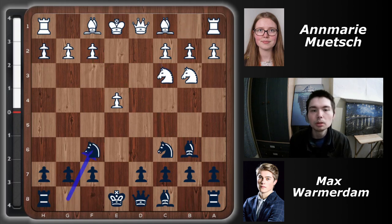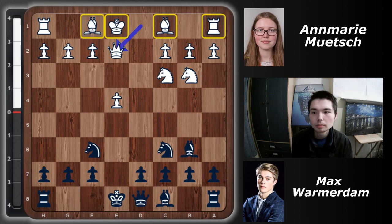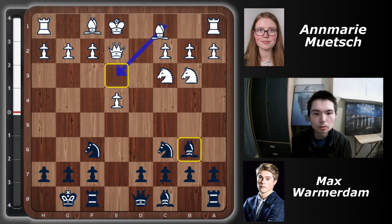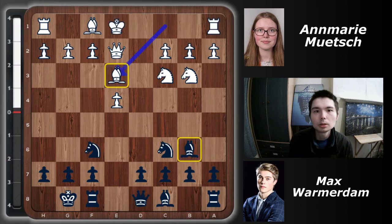White now plays the somewhat unusual queen e2, deliberately blocking the bishop in. The idea is to castle queenside: queen e2, castle, bishop e3. Black's bishop on b6 is so powerful that white wants to trade it off, but Max just strikes in the center with d5. White castles at the same time, pinning the pawn to the queen after bishop e3 and d5 were played.